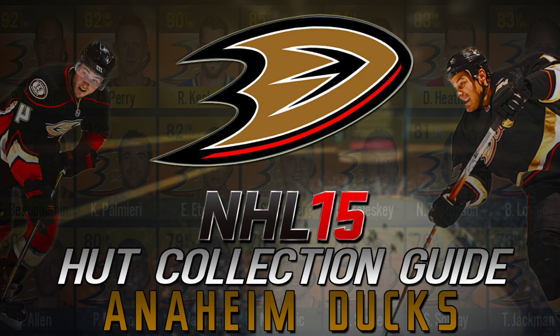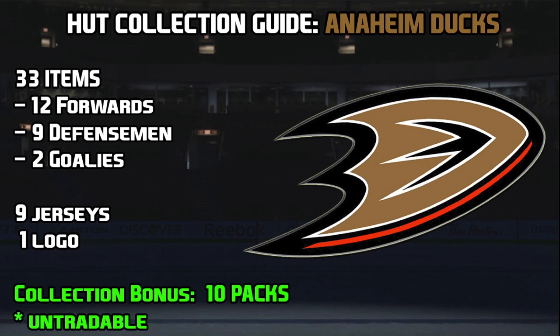Anaheim is actually not the easiest collection in this game to do. You are going to need a good amount of pucks, but once you knock out Getzlaf and Perry this collection is pretty easy. For the Anaheim Ducks collection there are going to be 33 items which we need to collect: 12 forwards, 9 defensemen, 2 goaltenders, 9 jerseys, and 1 logo.